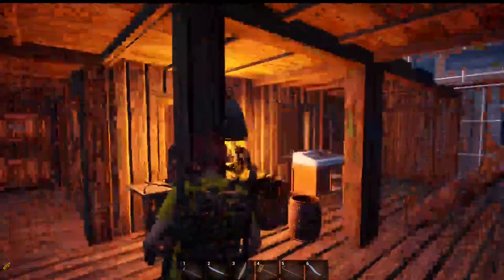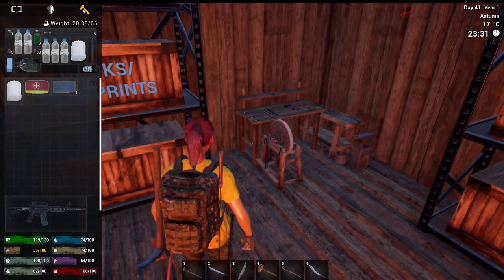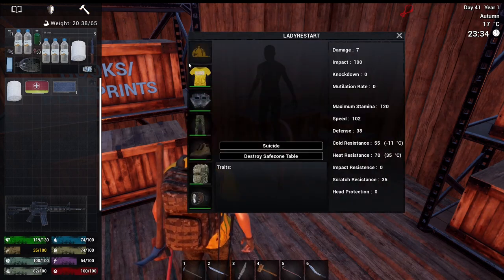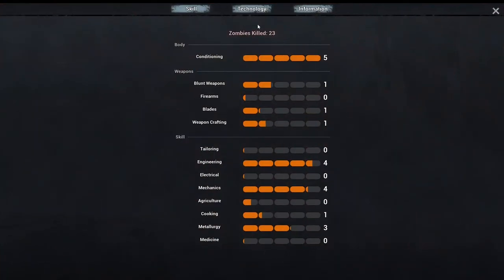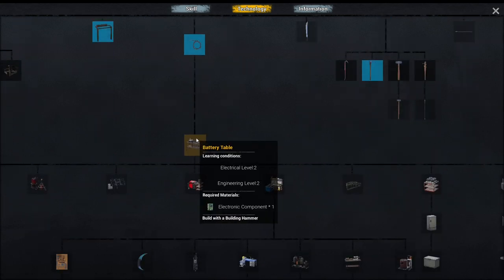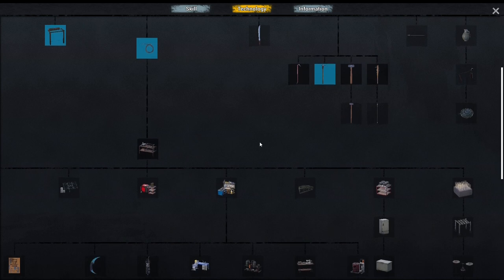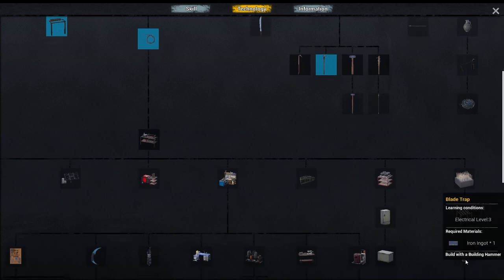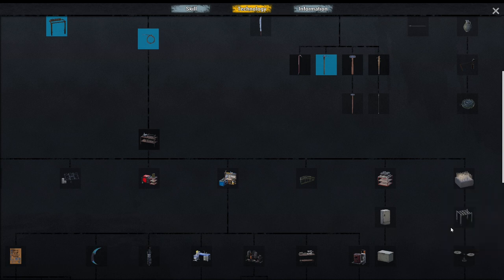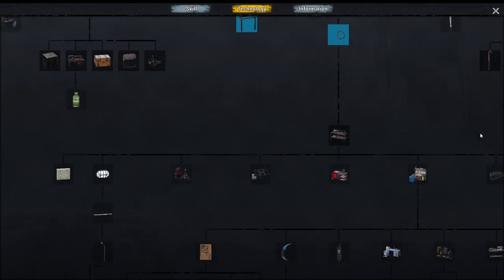What I want to do — I can't seem to find it. Technology. I want to open up... I think it's the battery table. So I can start building these things here for the blade trap. Because it doesn't do me any good — I don't have any other kind of trap except for the log trap. I think that's the only trap.